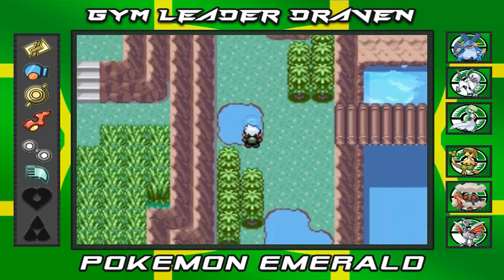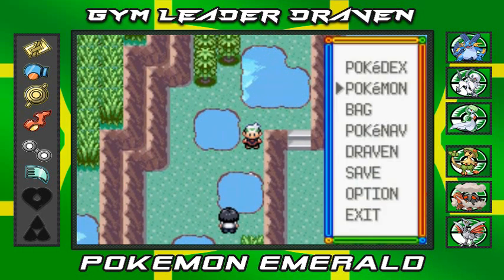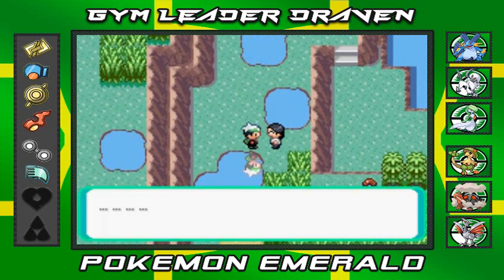You can go back at any time - just go through the ledge and through the grass, it's not that hard. There's another Pokemon trainer up ahead and if I remember correctly it does have bug types - let's see what you've got.